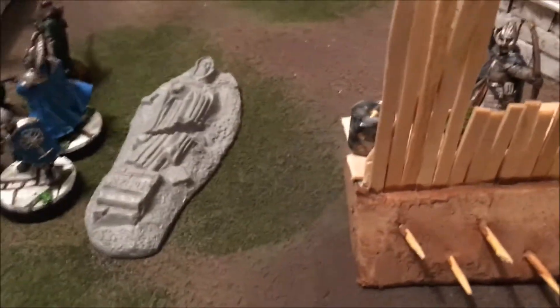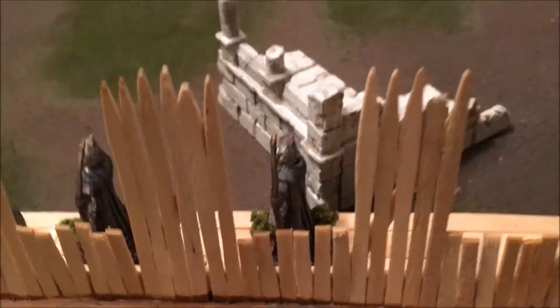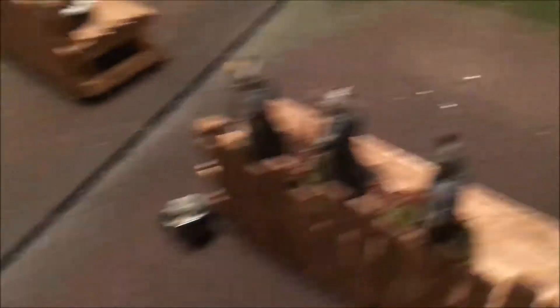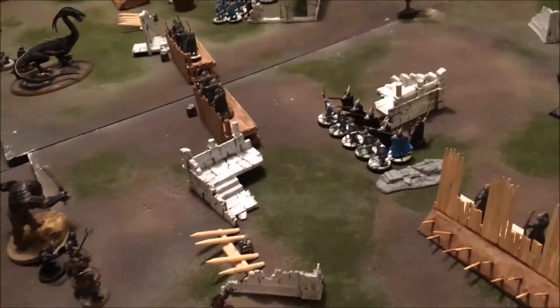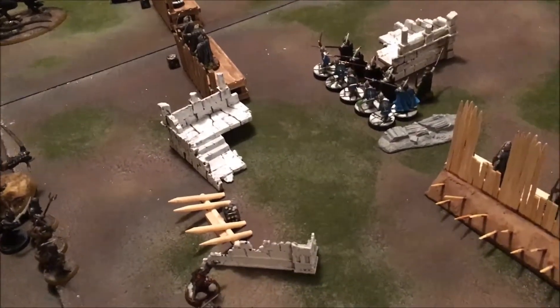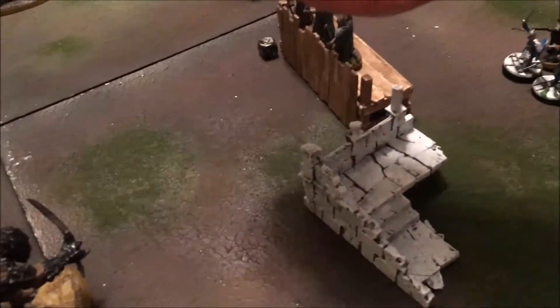Turn one is done. Raskû and four crossbows shot into the barricade - didn't hit anyone inside, but did two wounds out of three to the barricade itself. The rest of the army marched up. Gondor shot back and killed a Dark Númenórean. Beregond was also wounded. For priority, evil rolled a four - Gondor needed a four to draw but didn't get it. Evil has priority next turn.